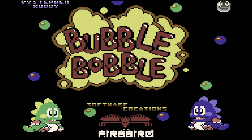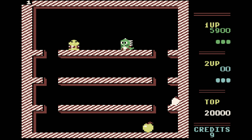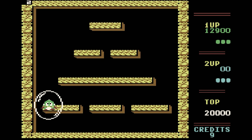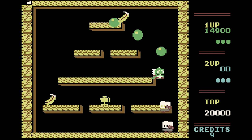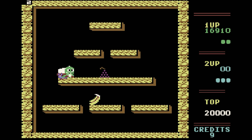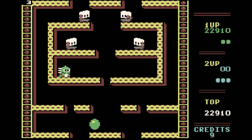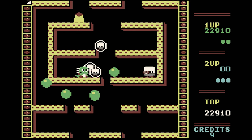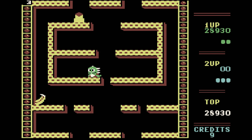Bubble Bobble is a game most of you will know, and it's also fan favourite Beltbuckle Bill's top C64 game. You play as one of two dinosaur kids whose girlfriends were kidnapped by the evil Baron Von Blubber. Go through a hundred single-screen stages murdering everyone by blowing bubbles to capture enemies and bursting them with the spikes on your back. Killing enemies is fun, and they leave behind fruit for points or letters to spell EXTRA for an extra life. Levels start simple but quickly become very hectic, with enemies bouncing everywhere and tricky platform jumps.